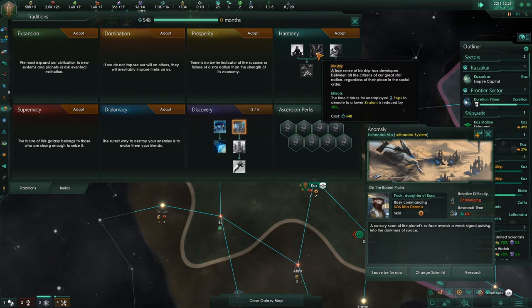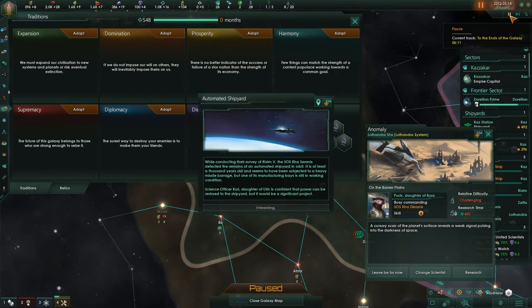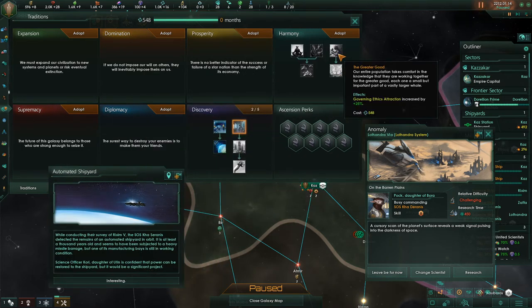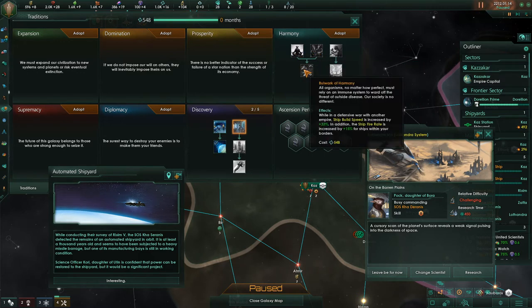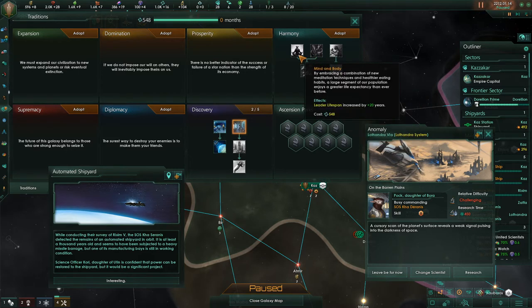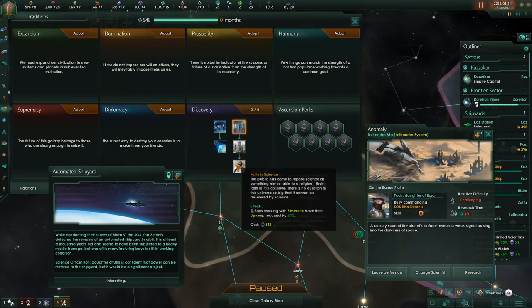Science division — I mean, we really don't need more research alternatives or scientist level cap yet. We're a long way off from needing that. Now we can actually see what's there. That's helpful. Leader lifespan increased — well, that'll undo one of the traits that we had that was less fortunate. That faith in science is pretty good.